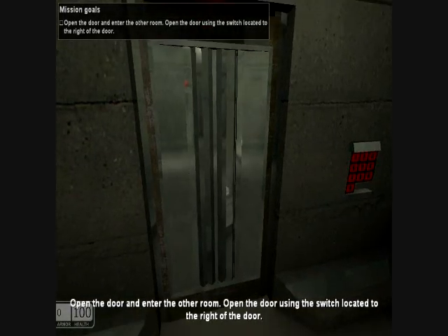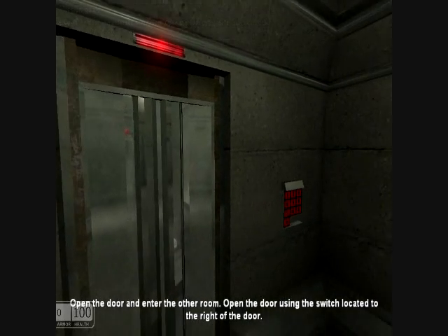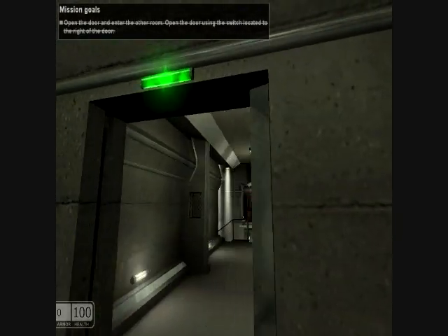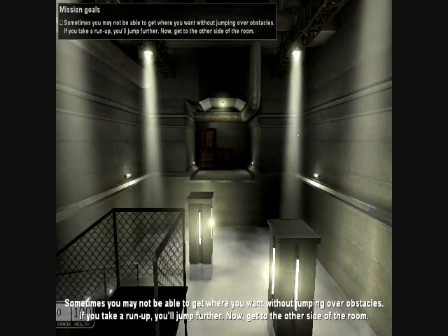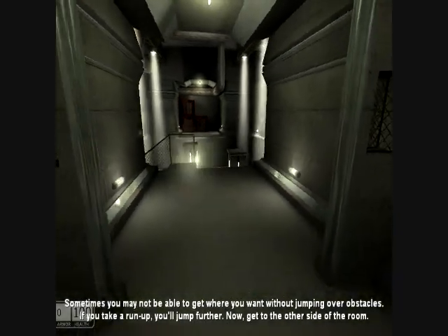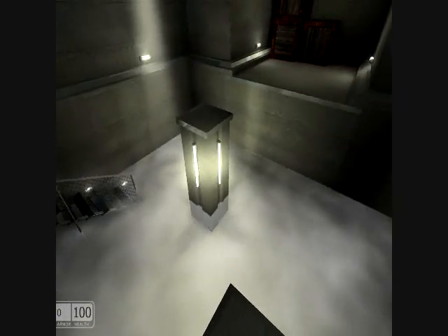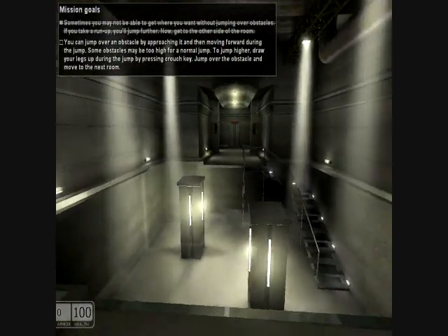Open the door and enter the other room. Open the door using the switch located to the right of the door. I press E to open it. 'Sometimes you may not be able to get where you want without jumping over obstacles. If you take a run-up, you'll jump further. Now get to the other side of the room.' Epic parkour!